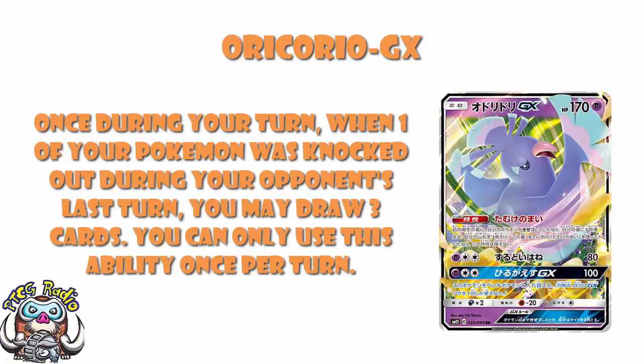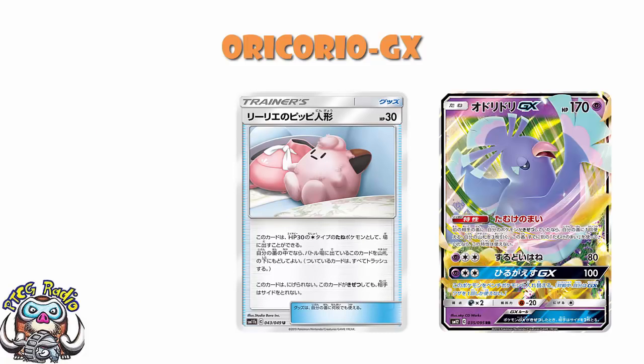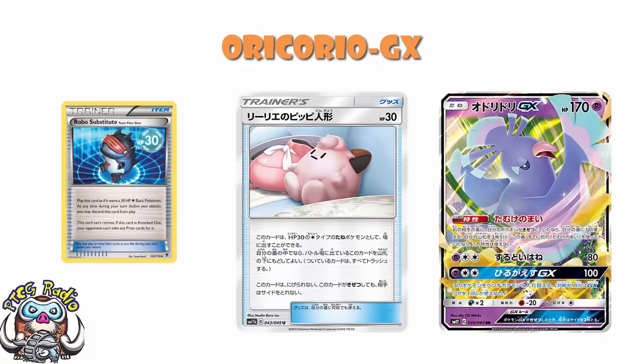Oricorio GX has a nice new ability whereby if one of your Pokémon was KO'd during your opponent's previous turn, you may draw a card. The question is: what happens with Lily's Pokédoll? Lily's Pokédoll is basically a reprint of Robo Substitute — except with Robo Sub you discard it to get it out of the active, while Lily's Pokédoll goes to the bottom of your deck. Do you still get to use Oricorio's ability? Yes, you do. Even though Lily's Pokédoll doesn't give up a prize when KO'd, it's still being KO'd — it still counts as a 30 HP Pokémon. So even though your opponent doesn't take a prize, you still get to activate Oricorio's ability.